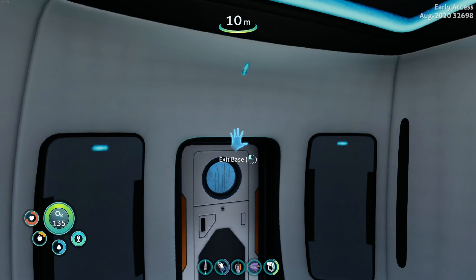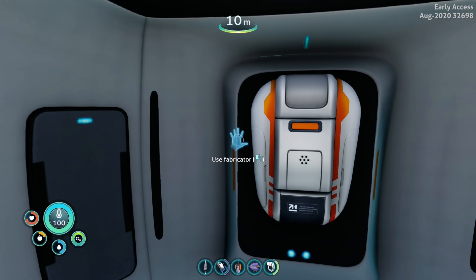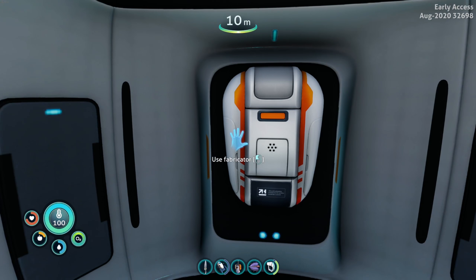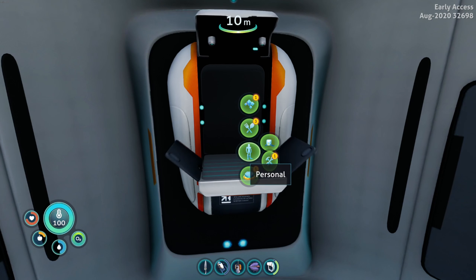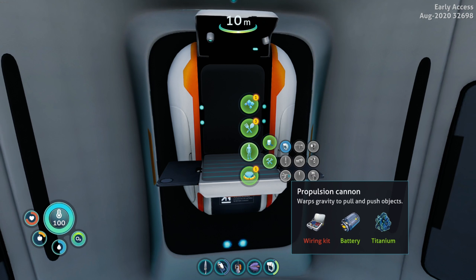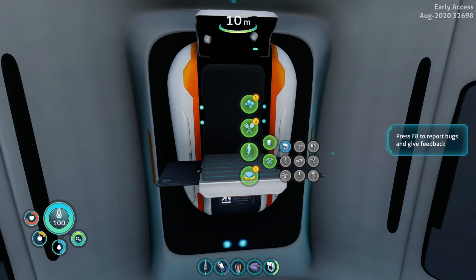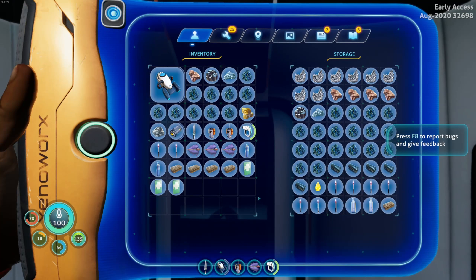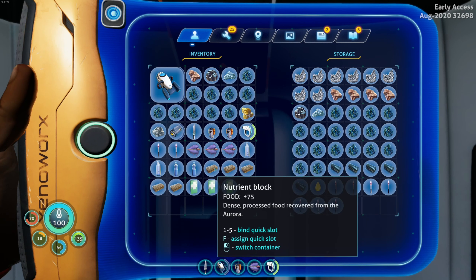Last episode we got our basic base — well, we got this going. Is this a base? I guess it's a thing. Anyway, we're gonna get rock and rollin'. What I want to do is build the Habitat Tool — that's the first thing I want to build. A Propulsion Cannon would be nice too, but we need silver, we need gold, all those wonderful things. I think I'm gonna start making some storage because we're running a little low.